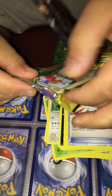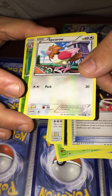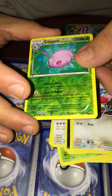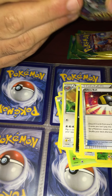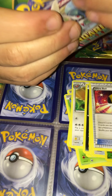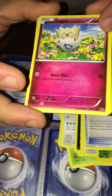We have a Spearow and a reverse Castform, also an Ultra Ball. Just to let everyone know, these packs only come with three cards because they are from the Dollar Tree — they are one dollar a pack.